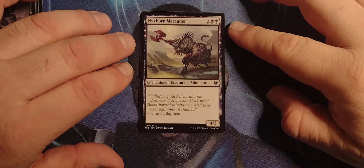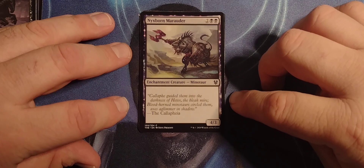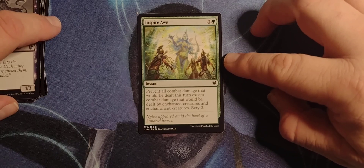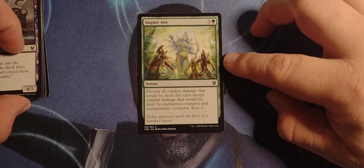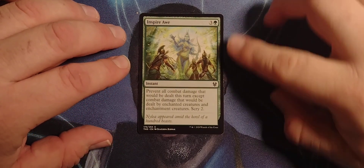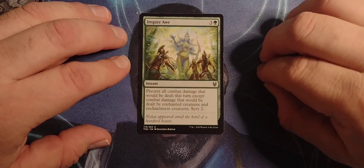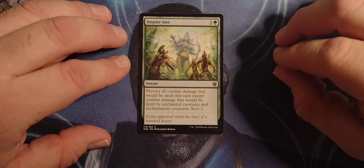Nyxborn Marauder — 2 black black, Enchantment Creature Minotaur, 4-3, and flavor text. That's about it. Inspire Awe — 3 green instant. Prevent all combat damage that would be dealt this turn, except combat damage that would be dealt by enchanted creatures and enchantment creatures. Scry 2.